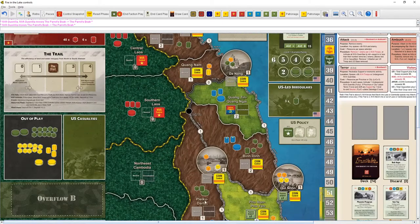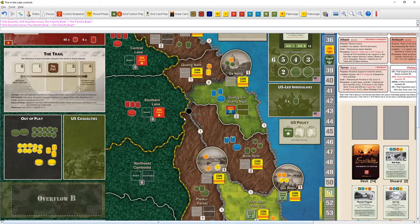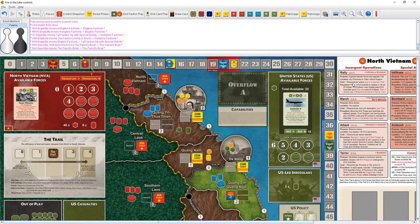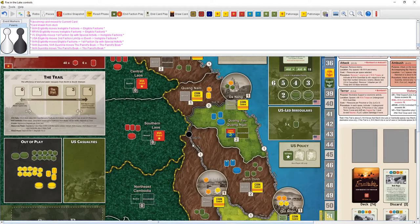I want to bombard Pleiku — the VC will already be a pain there and this could be a really easy way to start hurting the US. We don't have a ton of money and we want to improve the trail too. We could march — a free way to move guerrillas onto LOCs like Route 14 — and then ambush, which could be hot. March into a LOC is free; march into a space costs resources.